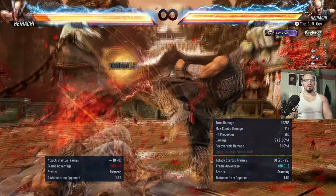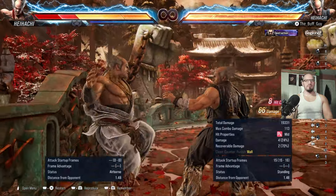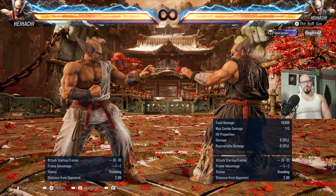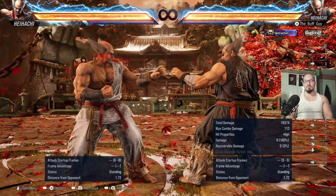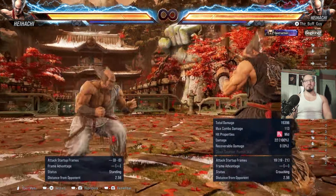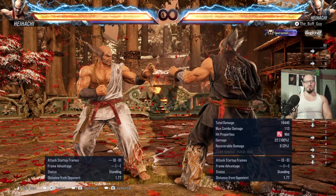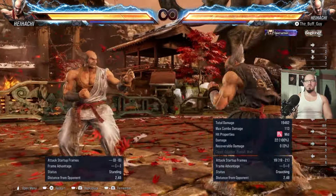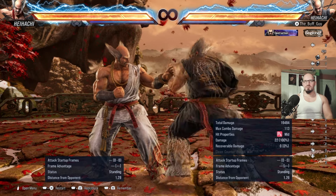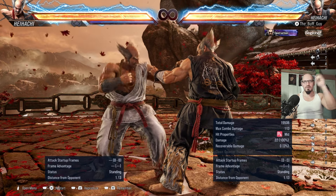Forward 4,3 is another fantastic move — you're going to do this into a big combo. It gives you the exact same combos as electric — forward 4,3 or forward 4,2 both work the same way. In Warrior Instinct, forward 4,3 becomes plus 1 on block instead of minus 3, so it's an amazing move. Forward 4,2 is one of his best mid-launching tools but it's very punishable this time around and doesn't have as much tracking, so use it but don't abuse it.